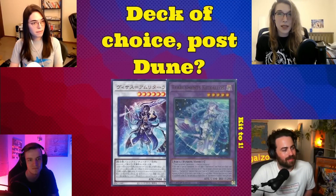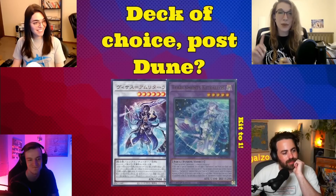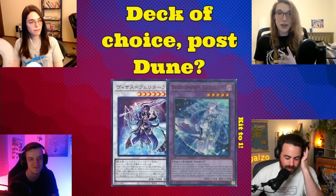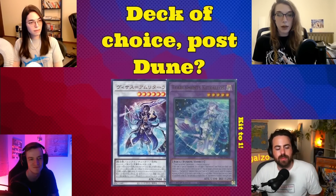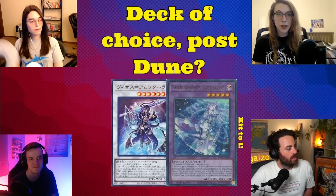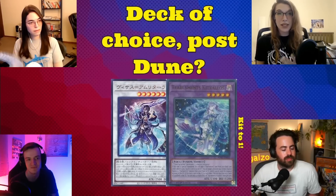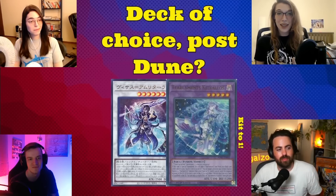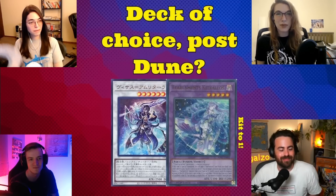I really like the Infernoble cards — we haven't seen Infernoble in the meta since much of its toxicity was addressed. When Smoke Grenade was banned the deck was still around, but then we saw bans for Linkross, Halqifibrax, Crystron Halqifibrax, and Auroradon, so the deck basically lost a lot of power. Now with these new cards, the deck does its own thing rather than ending on generic Apollousa boards. You see the new Link 1 monster, and you see players locked into Warriors having to make plays with those constraints. I also really like the new Altergeist cards.